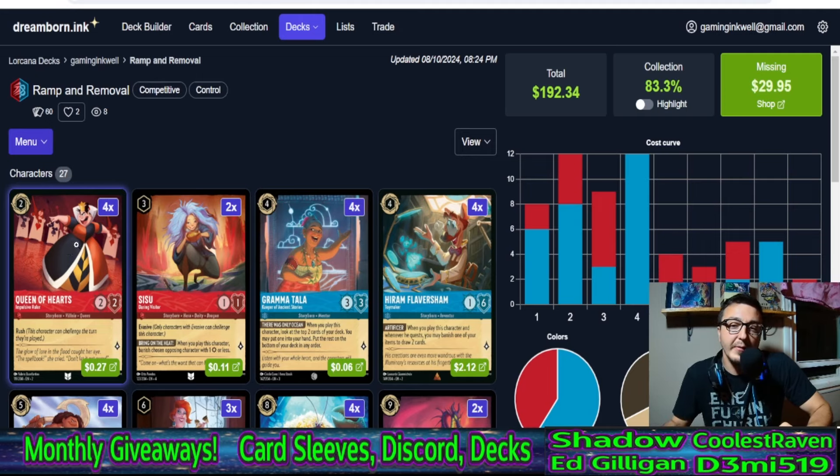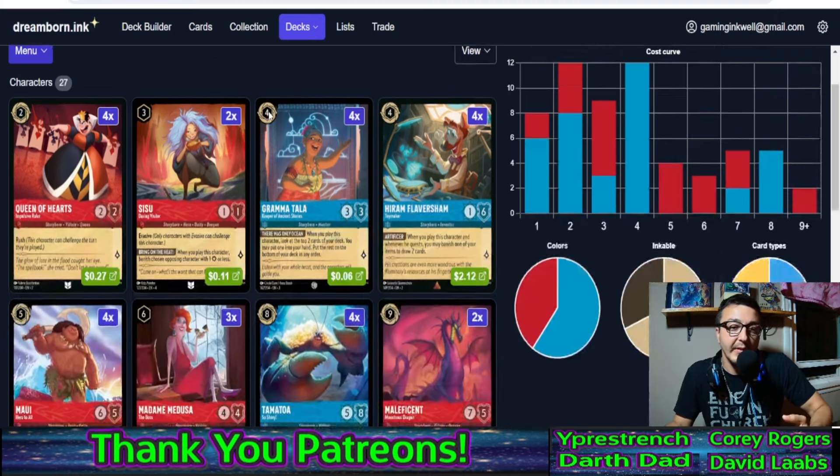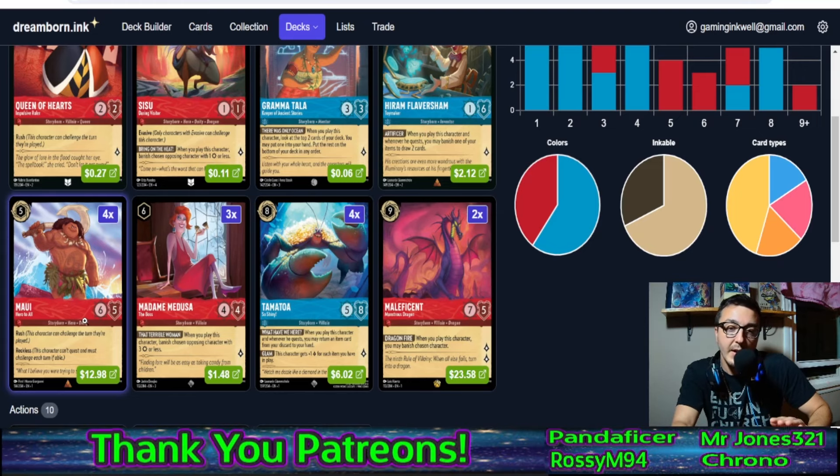There's a lot of really good targets for sisu, and if you're worried about aggro this card answers them really well. In addition, queen of hearts being a rush card is good for that aggro matchup as well. Then we get into some consistency cards with four tala and four hiram. The deck's cost curve goes all the way up past that nine mark — nothing really overly abundant, only 12 in the two and four cost categories, otherwise lower than that, so it's a pretty steady curve.